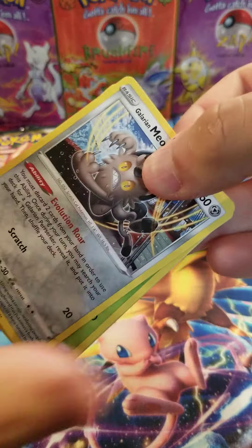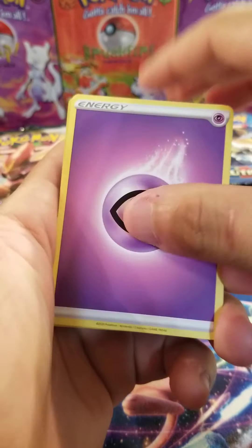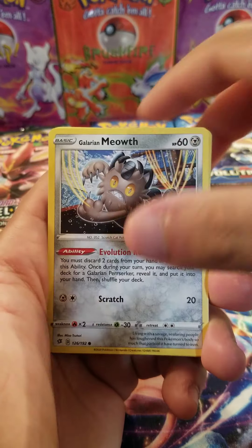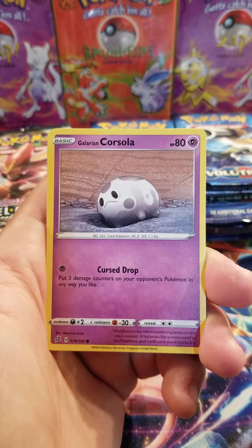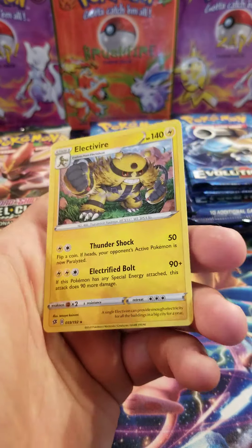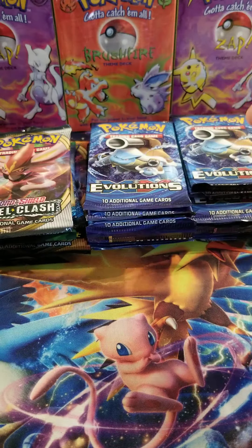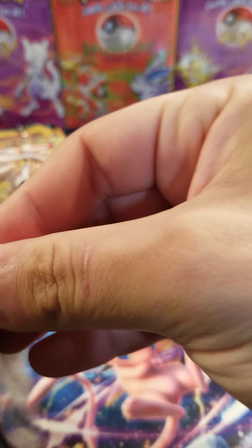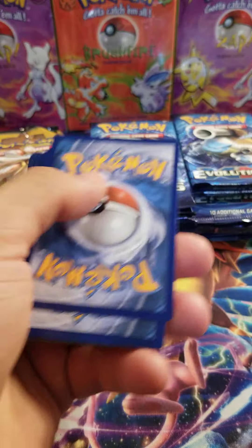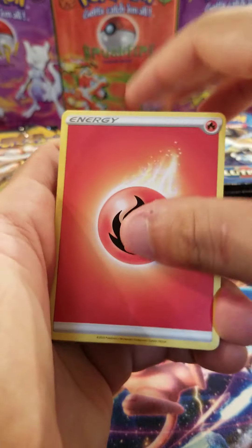So we got a Psychic Energy, a Beware Speed Energy, Pelipper, Caterpie, Corsola, Litwick, Shinx, Aipom, and an Electivire. With my Evolutions packs I'm gonna grade a few of my cards - whatever I get, if I get anything worth grading, I'm going to send them to CGC.